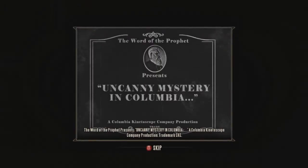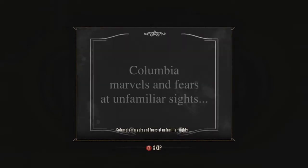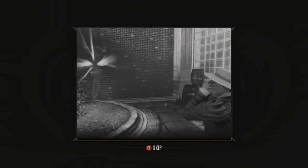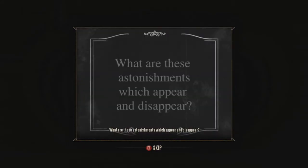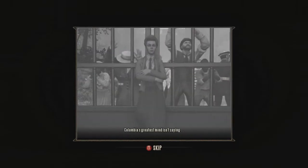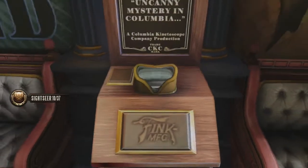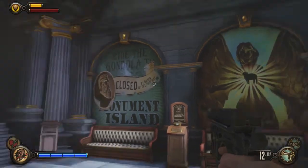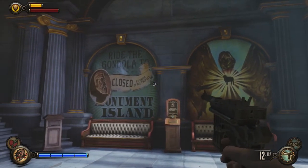Let's take a look — 'Uncanny Mystery in Columbia.' Columbia marvels and fears at unfamiliar sites. What is it? Looks like transdimensional gateways. What are these astonishments which appear? And their greatest mind isn't saying who the greatest mind was.